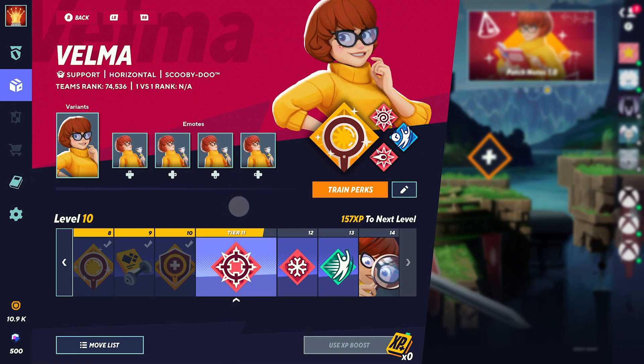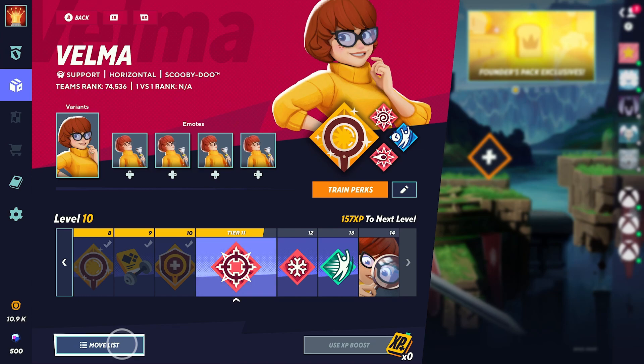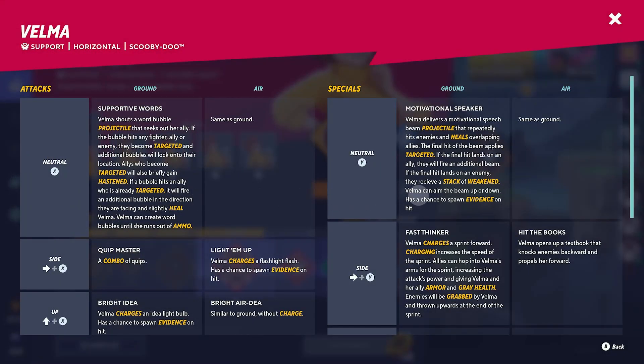You can see I've been using Velma quite a bit and I'm working towards Tier 11. Let's quickly go into the moveset here before we go into the perks. You can see that Velma uses projectiles in her special moves, and her basic supportive words can also give your ally a buff.